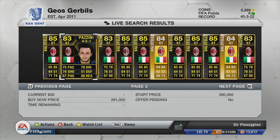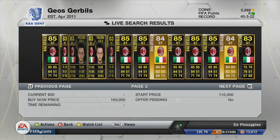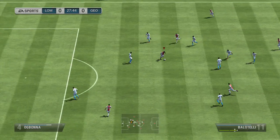Mario Balotelli has got to be one of the best strikers I've used on FIFA 13. His stats are all-round beast. Now let's move on to some of the goals.